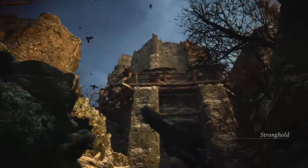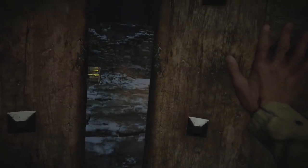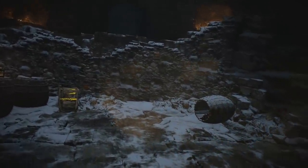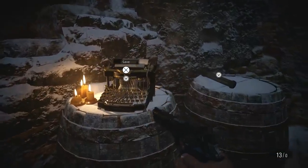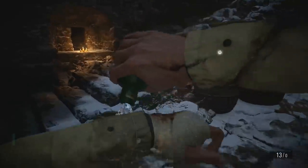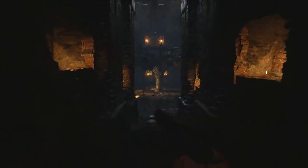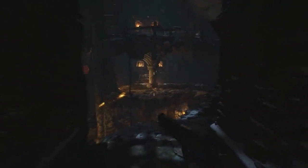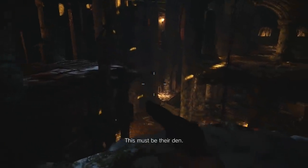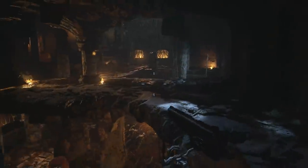Look at this - this looks like Heisenberg's lair, the stronghold. This is where he said to come if we wanted to get Rose back. Save point - I'm going to save the game and create another healing item. All healed up. This doesn't look good - it seems like it's going to be full of lycans. Look at this place, really impressive. I bet we have to fight that massive guy from the start with the huge hammer, that giant leader of the lycans.